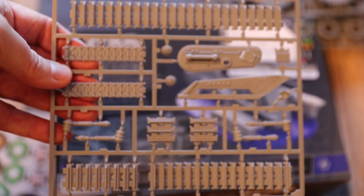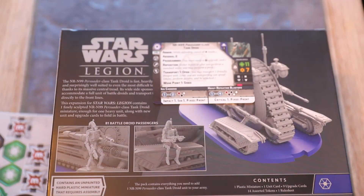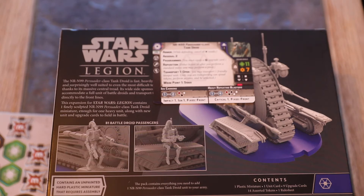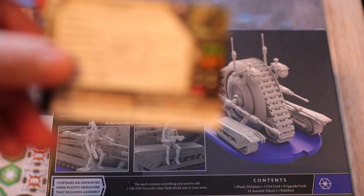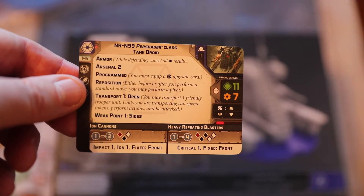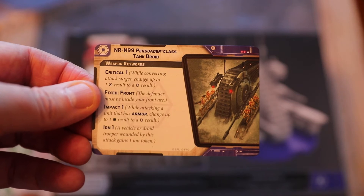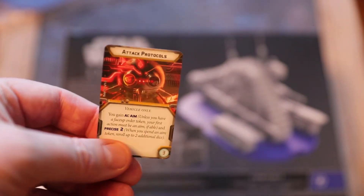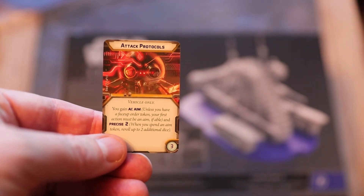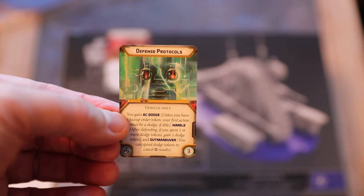There's a choice of three programs, as required by the Programmed keyword — priced at three to five points each. Attack protocols: vehicle only, you gain AI aim; unless you have a face-up order token your first action must be an aim if able; precise 2 — when you spend an aim token, re-roll up to two additional dice. Defence protocols: vehicle only, you gain AI dodge; nimble — after defending, if you spend one or more dodge tokens gain one dodge token; outmanoeuvre — spend dodge tokens to cancel critical hit results. Engagement protocols: vehicle only, you gain AI attack/move — unless you have a face-up order token your first action must be an attack or move if able.